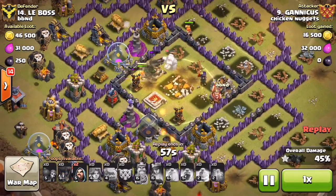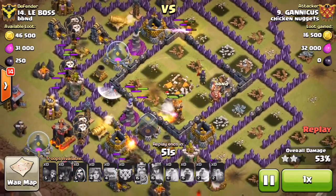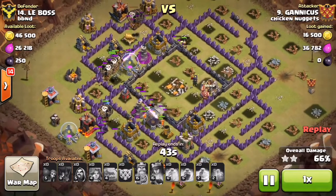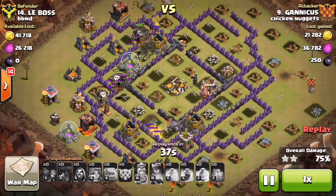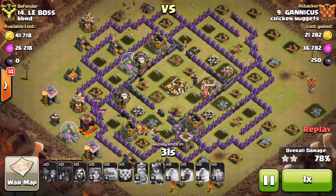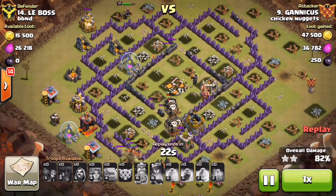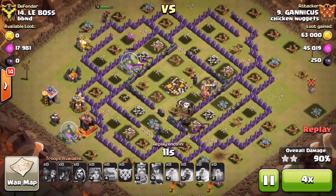He drops a heal on his Valkyries to keep them alive, and his golem has the added benefit as they take out the remaining air defenses. He begins his loon deployment in counterclockwise form as the last air defense goes down and all those Valkyries are in full health, completely wrecking this base. With a golem up front to tank for those Valkyries, there is nothing that can touch them. He has plenty of loons left doing quick work of the remaining structures. As they cross the middle of the base, they trigger an onslaught of air mines at the end, but it's not enough to stop this 3-star from happening.